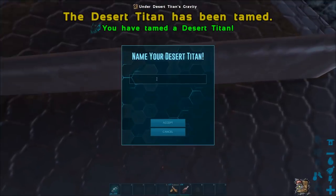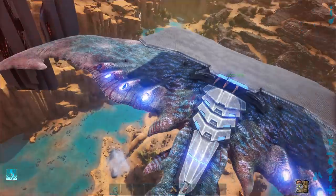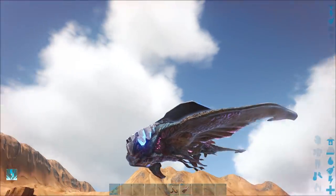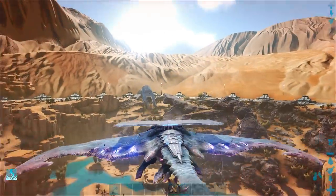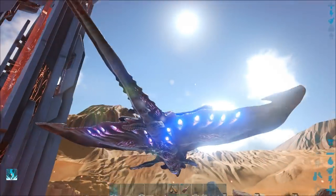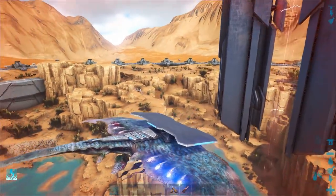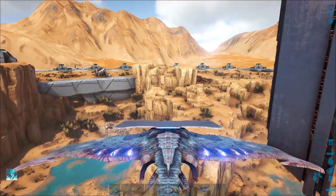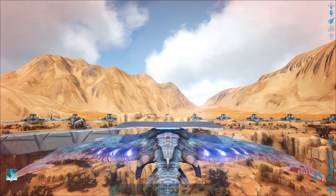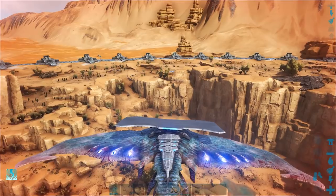There we go — one tamed desert titan, solo! I'm pretty sure I didn't have to use so much element shooting at it as well. There are probably other ways you can use — I did think of taking extra flyers to sort of distract the flock, but if you do that the lightning strikes target them as well, so you get less lightning strikes on yourself that you need to drop onto the corruption. So I think the best thing overall was just to add the snow owl and the little base just in case, and yeah, just rinse and repeat, just keep coming back. It did take a good while — I think the video was 50 minutes long when I recorded it, so I've sort of chopped it up into this.